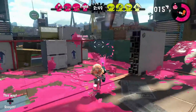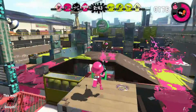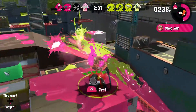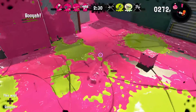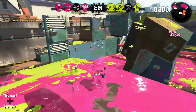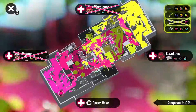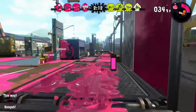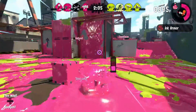Some things you need to know about the Jet Squelcher: it is extremely long range, so a very precise weapon. It can take out people — look at that, I'm hitting shots from all the way over there. It's a rapid fire weapon, so all I have to do is just hold down the button and it does it for me. Its sub is the Burst Bomb — an extremely powerful bomb that explodes on impact, pretty good for taking out an enemy or getting the jump on someone, or just covering an area really quickly.